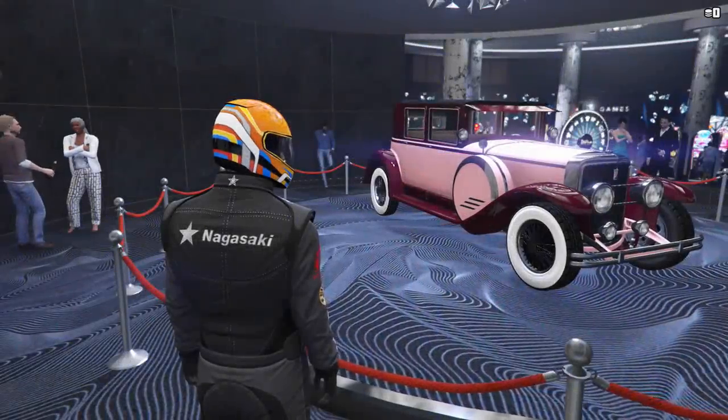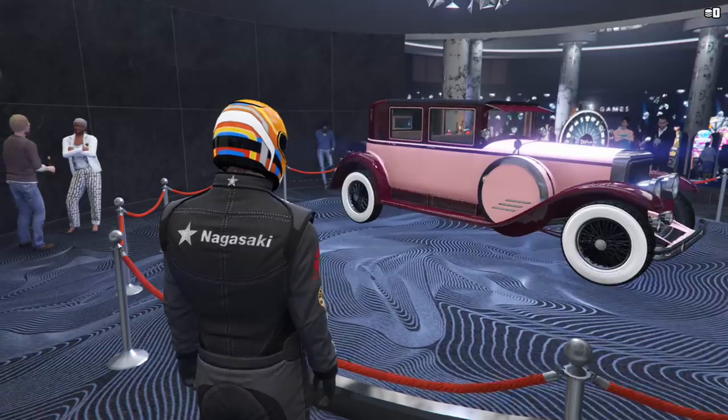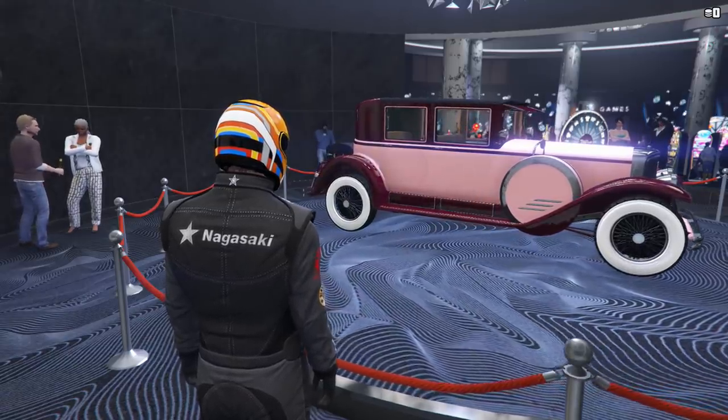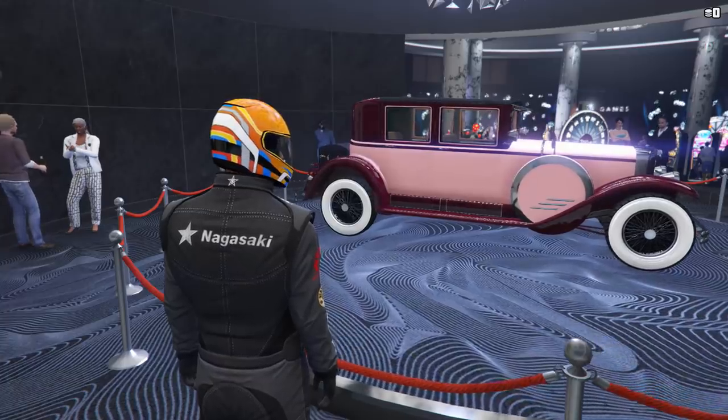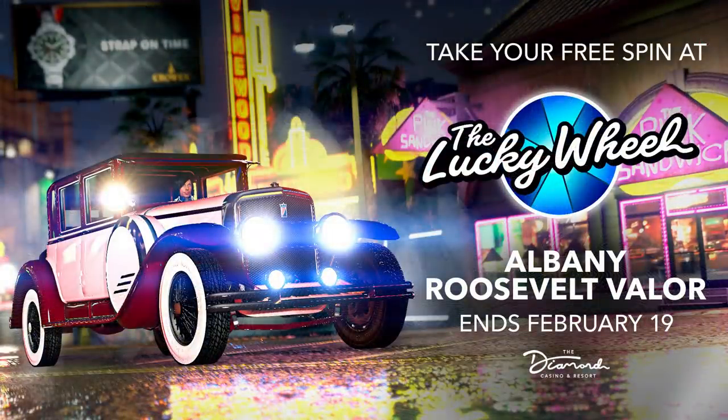The podium vehicle this week is the Roosevelt Valor, which can be won by spinning the Lucky Wheel in the Casino. It's in the Sports Classics class and normally sets you back just under one million dollars. It's actually exactly the same car that was on the podium last week, and I think that's the first time we've ever seen that, so this may get updated later since it was meant to end yesterday.